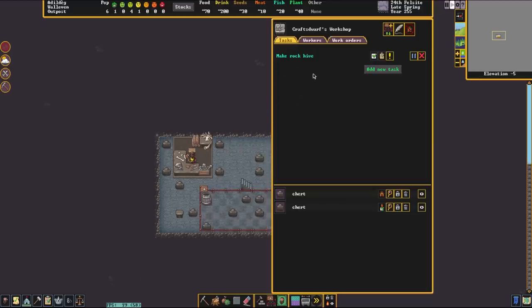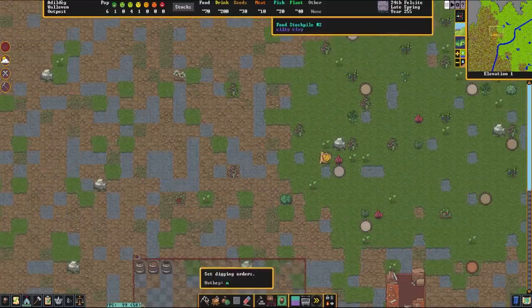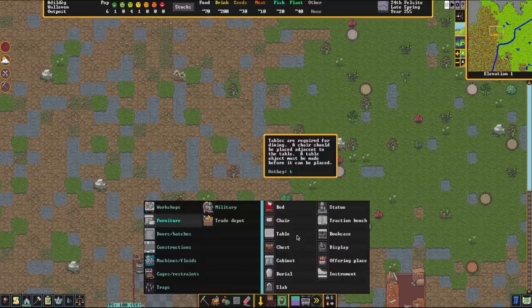Down here in this Craftsdwarf shop we are going to make beehives. We're making a rock hive right now. Once this hive is completed we are going to construct it up on the surface. Beehives always have to be on the surface, but they can sort of be underground if you give them a little vent hole. The bees do need access to the surface, so keep that in mind.